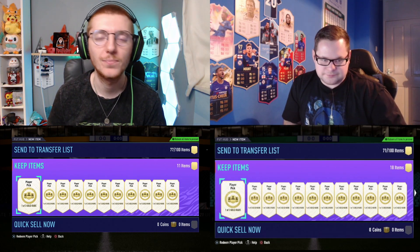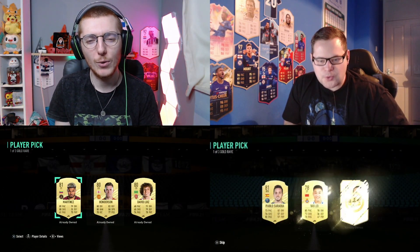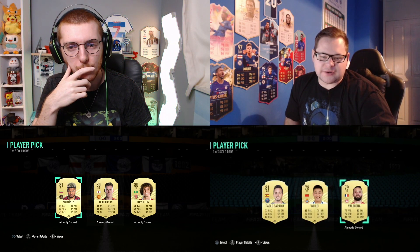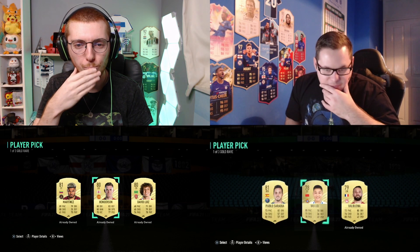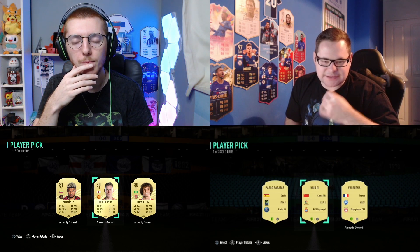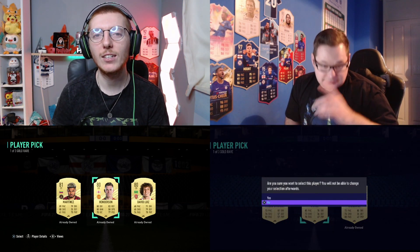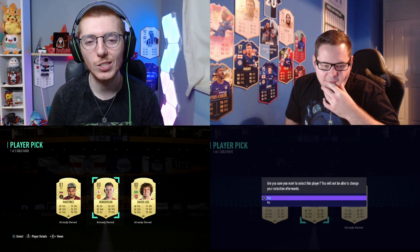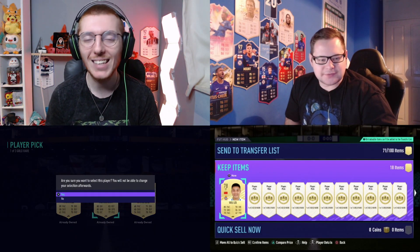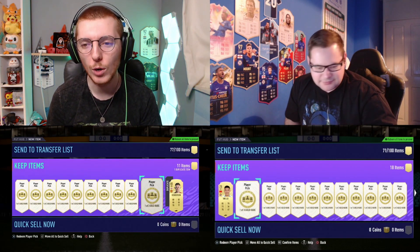Pack one - three, two, one, open. I get three stinkers, I won't lie. Jack is taking striker Wu Li from the second league of the Spanish league. I've got three not great cards either, but I'm going to take Dean Henderson - I had Joseph Martinez but I'll play it safe just in case I don't get another keeper option. He's duplicate and tradable, but that's not the end of the world.